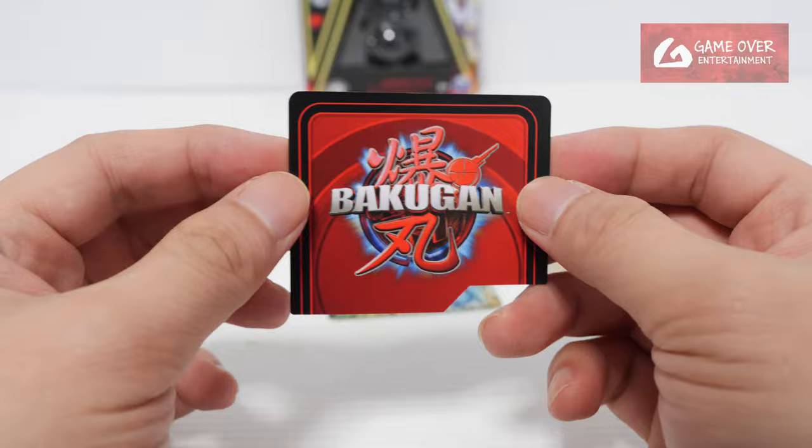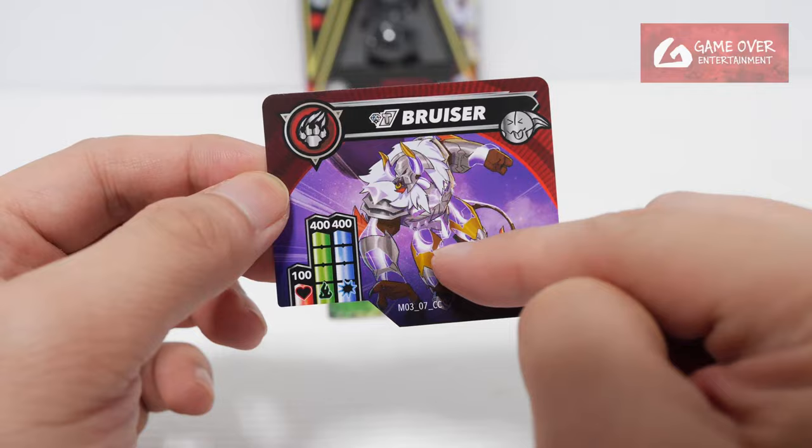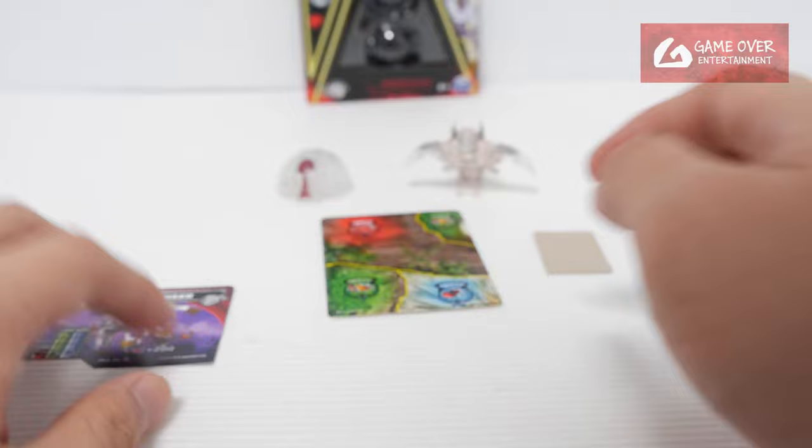And we have our character card — Diamond Titanium Bruiser, Red. So I guess the native is red. On Crash, plus 200. Stats are 100, 400, and 400. His bottom portion is translucent, same as the toy. Pretty cool looking.